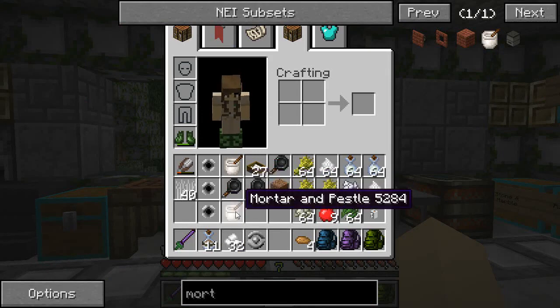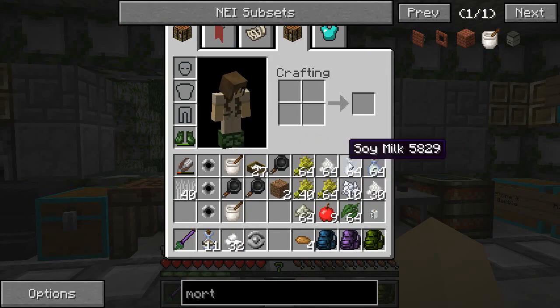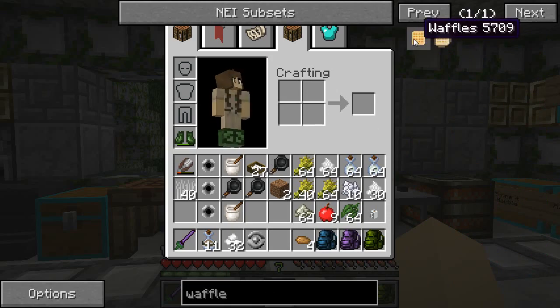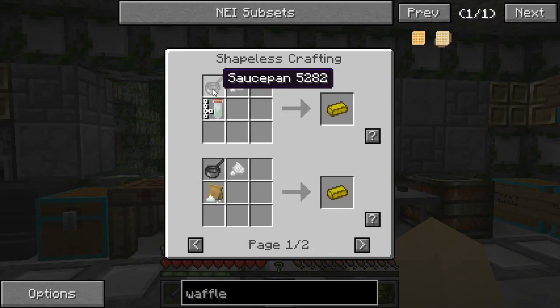That should let me make the flour I need for the pancakes and the waffles, and then we have the skillets. I feel like there was one more thing I needed — butter, that's right, and a saucepan.